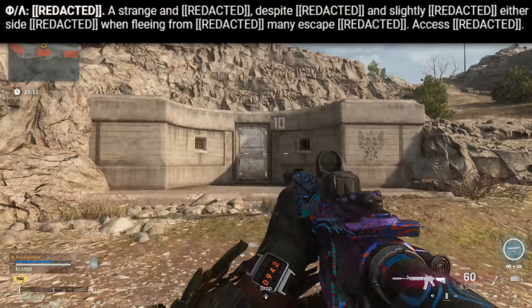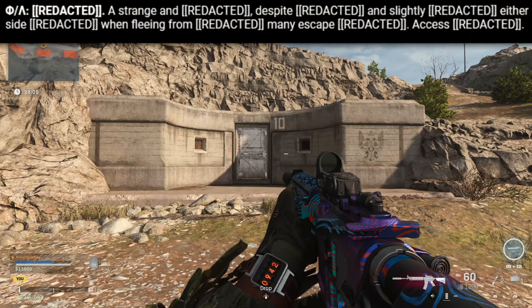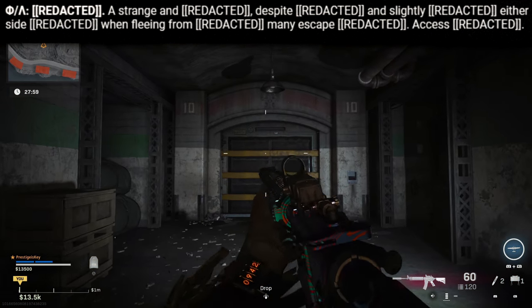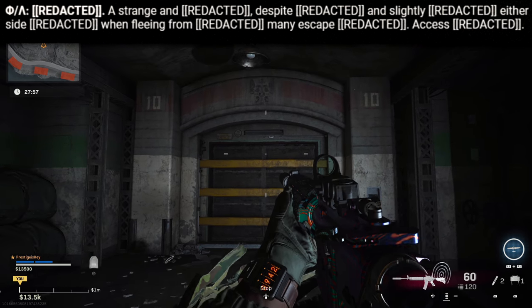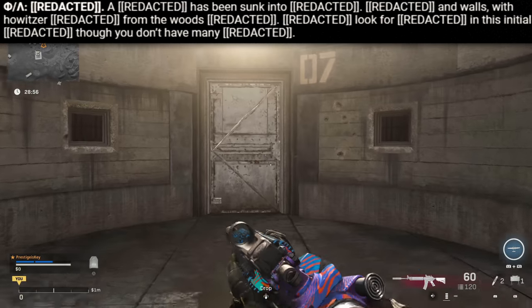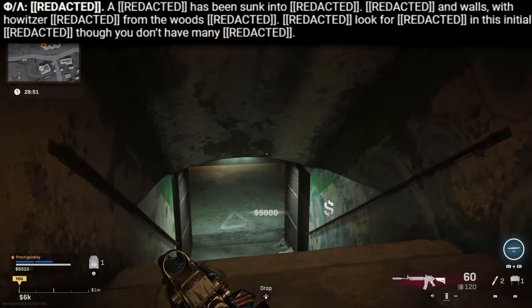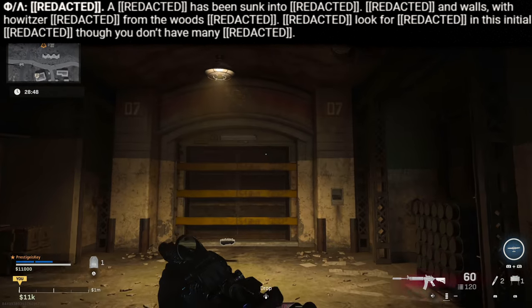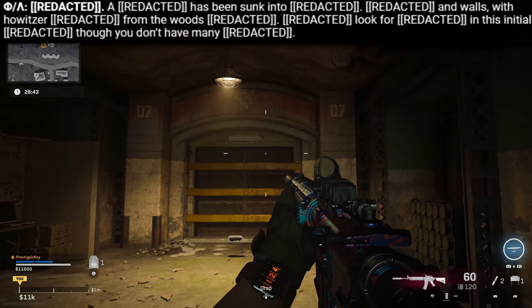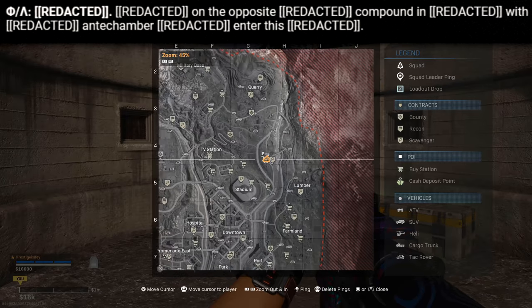One thing I recommend is playing Plunder if you want to get to all of these places without worrying about the gas circle — there's no gas circle in Plunder, you have full reign of every part of the map. In standard battle royale, the gas circle will prevent you from reaching all the locations. I also thought maybe you have to activate a majority of the bunkers in one game, so I picked up a helicopter and flew from location to location pressing all the buttons I could, but that didn't seem to work either.